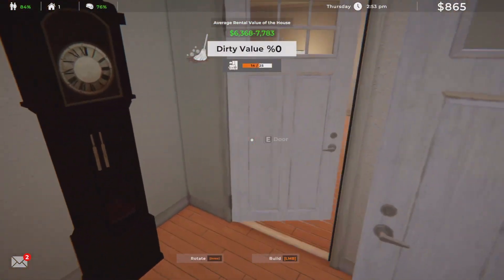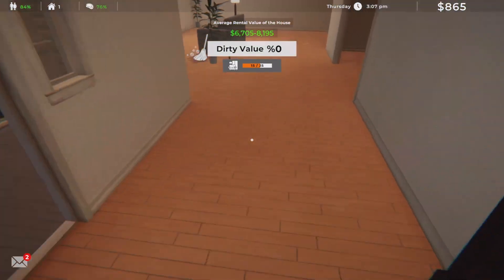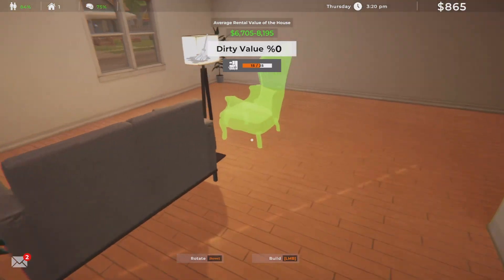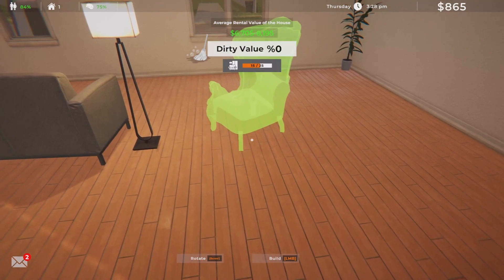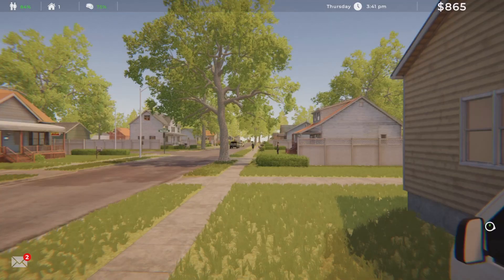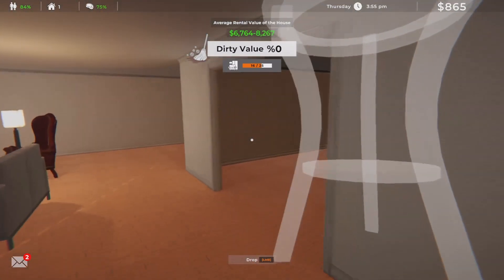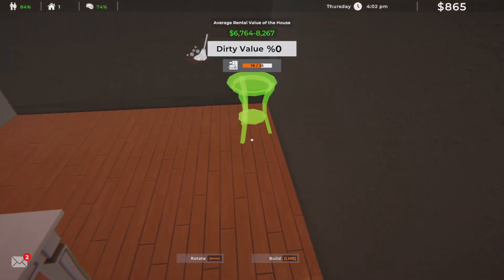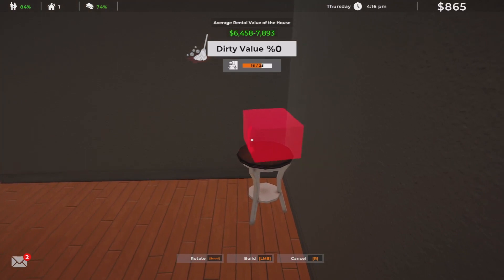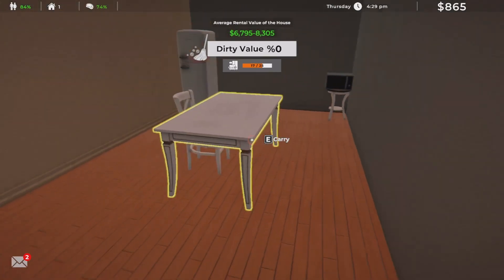All right, let's just get the furniture in and then we'll clean it up. I think we can go to the house. I should have bought another TV for the living room — I had to take one out of the bedroom for now. Okay, I think that'll work for the microwave. Yeah, that'll work — it's kind of short, but it'll work.